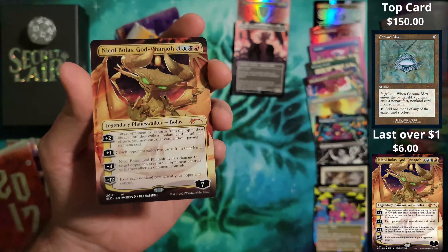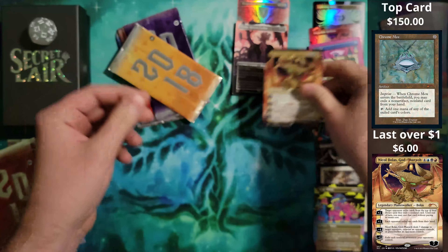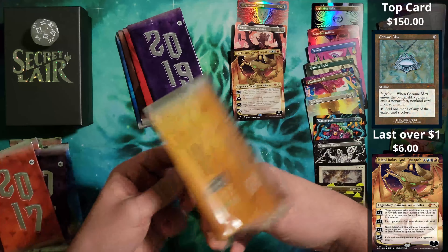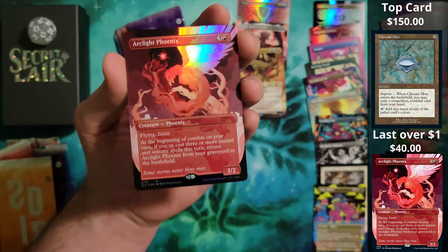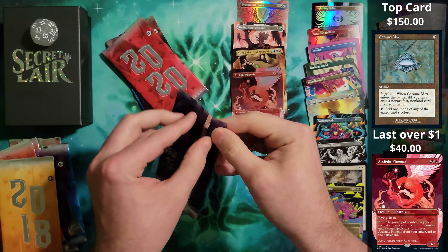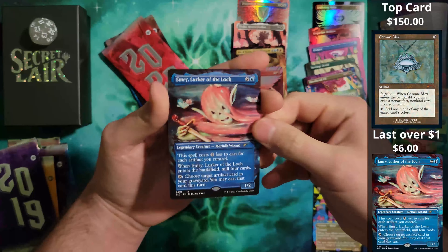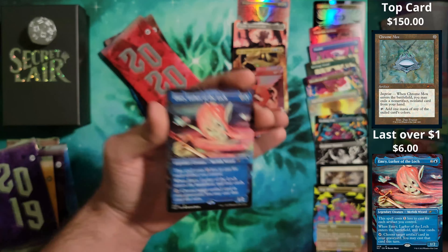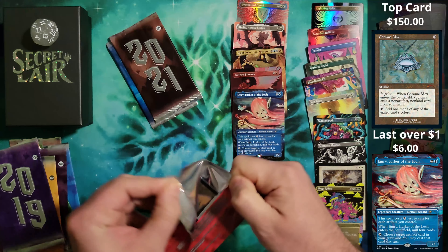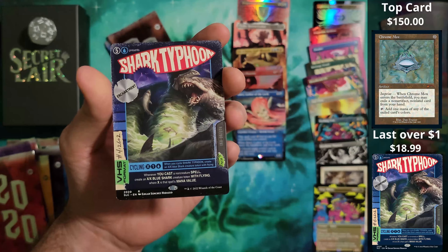2017 brings us Nicol Bolas, borderless non-foil — not curved in any weird way. I feel like the cutting on these is super weird though. 2018 brought us the borderless foil Arclight Phoenix. Getting towards the end — 2019: we have an Emry in the borderless non-foil. 2020, the year of COVID, brought us a borderless non-foil Sharknado.